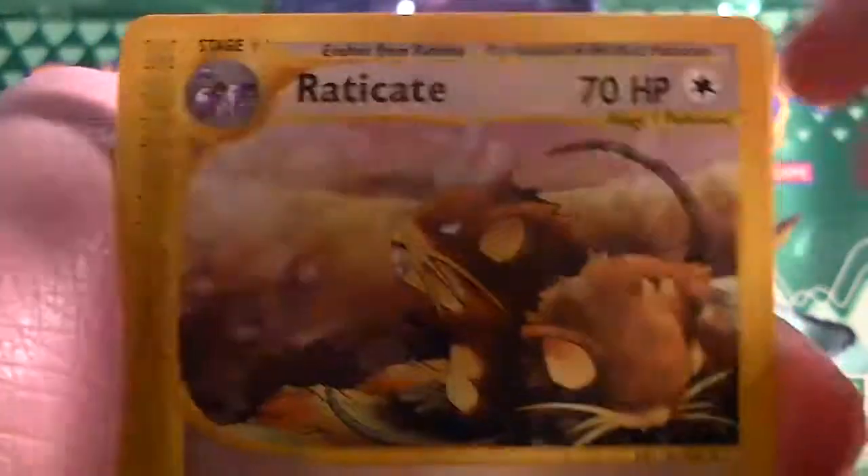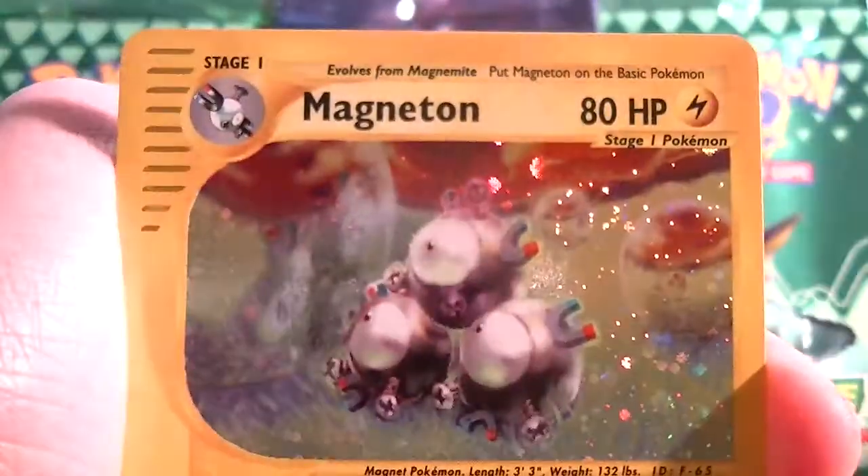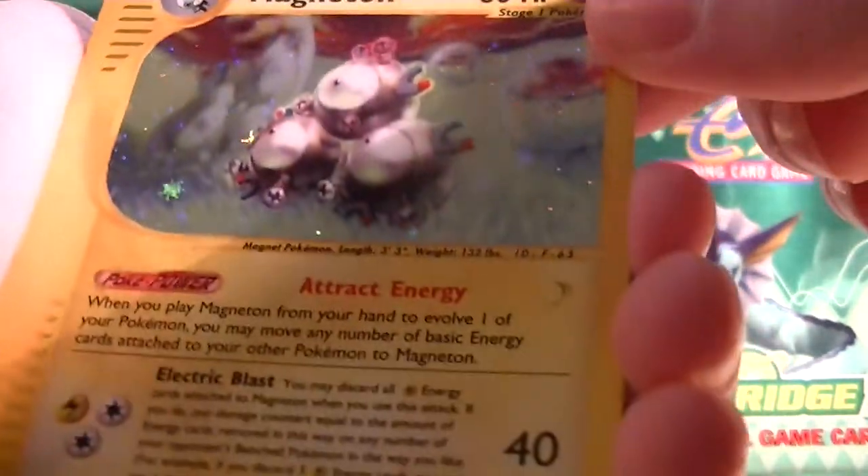Flepha, Raticate, Poliwhirl, Avra. Ooh — Magneton holo! I didn't even realize that. That is awesome.